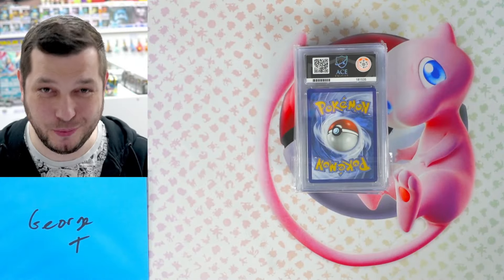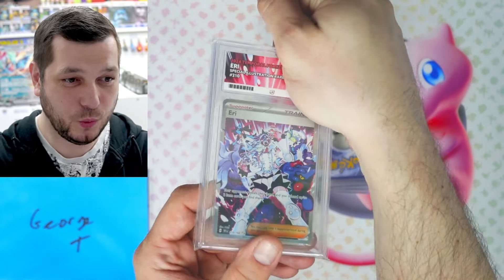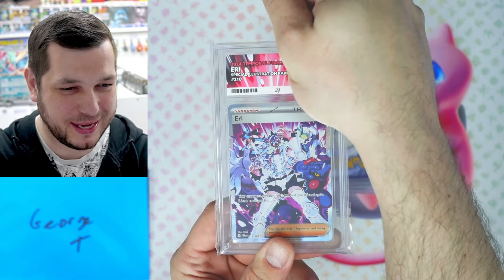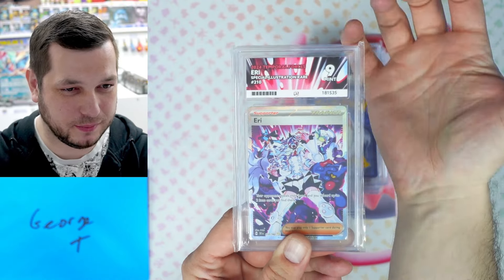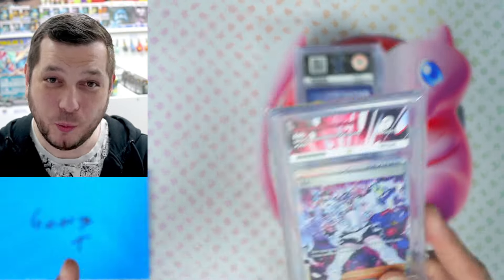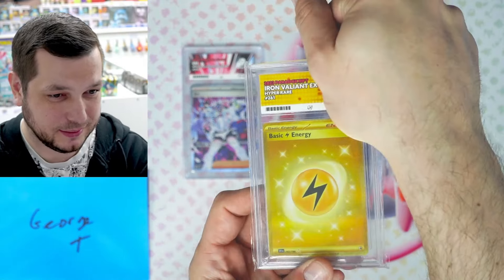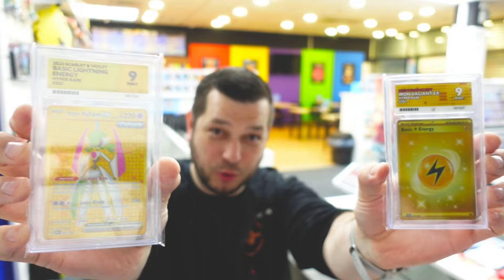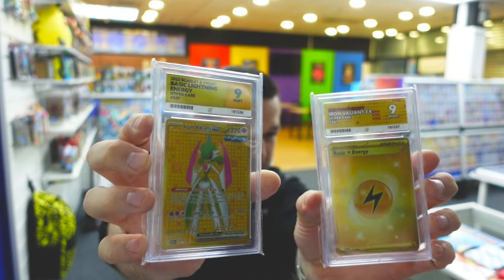Next is George T with eight submissions. First one is the Special Illustration Rare from Temporal Forces — Eerie? Not sure how you say it. A nine! We are getting good grades today. Well done, George. I've just noticed these are actually error labels — they're the wrong way around. That one should be that one, and that one should be that one. We've got a nine in both.